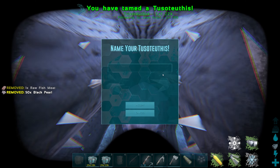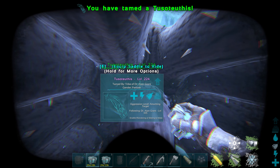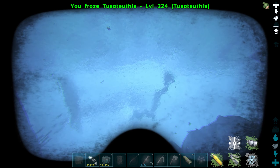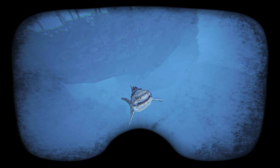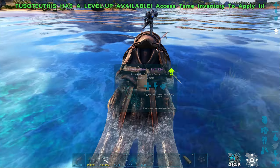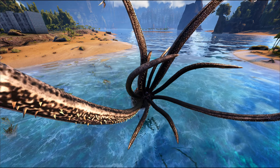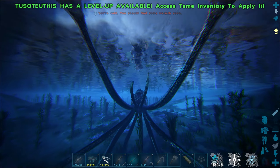I've waited for a bit longer. Let's try again. Still too early. So basically it's just the same process all over again. Let's try again — I think it should be time now. Time to eat! Yeah, let's go. There you go guys, that's how you tame a Tusoteuthis.